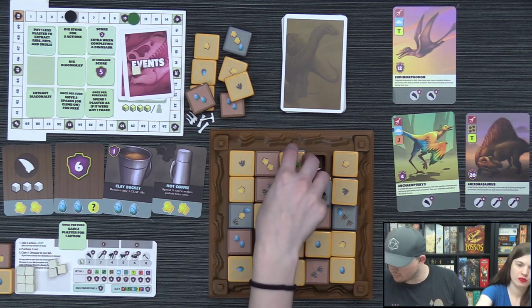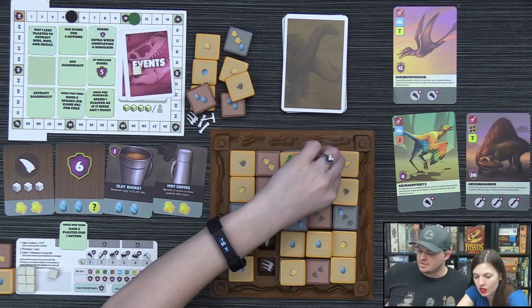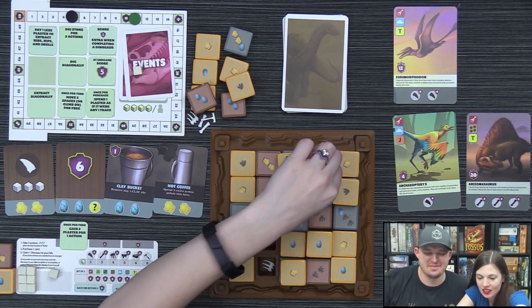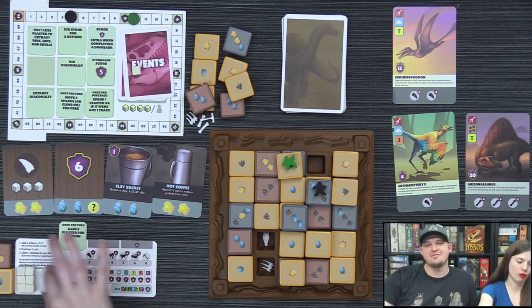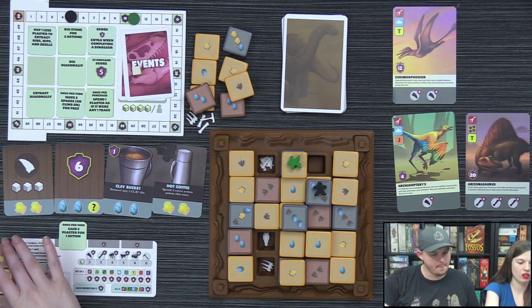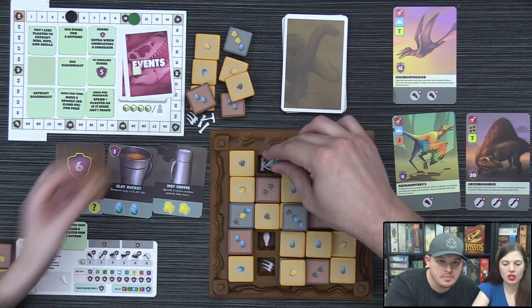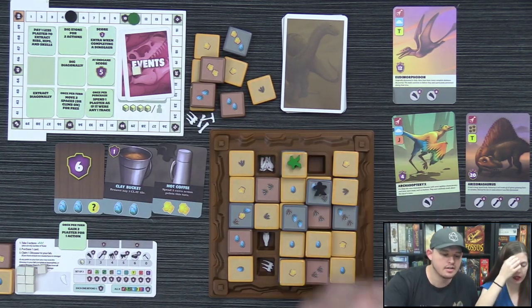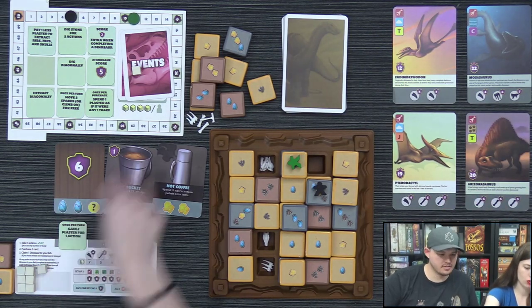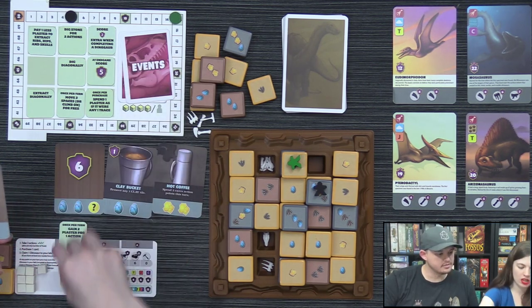Lizzie moves up, spends two actions to push a stone for two actions, then digs out a bone. She notes Angelica's strategy of always placing sand back as an action — very annoying to play against. Lizzie uncovers a hammer and trades it in, then claims an Archaeopteryx for four points using a tooth.